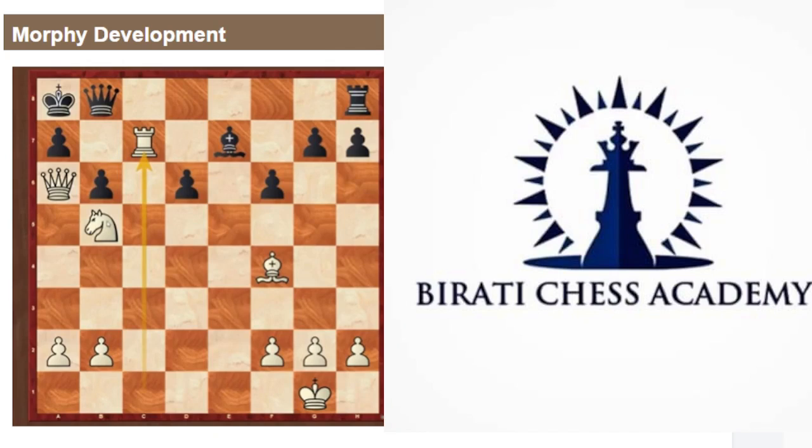The critical reasons Black lost: Black did not complete development, gave up the pawn in the center, and chose the wrong side to castle. Black did not develop pieces. In the next game we'll consider this topic from a different angle — stay tuned.